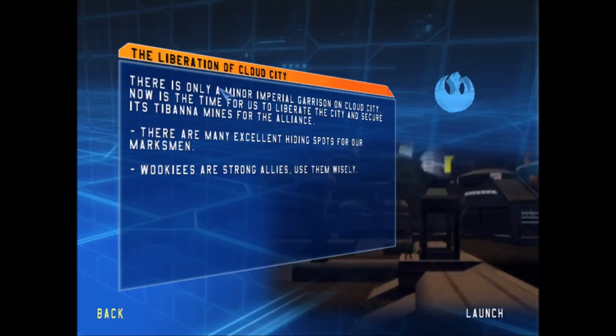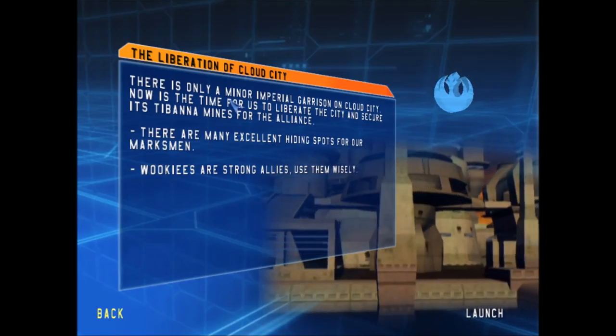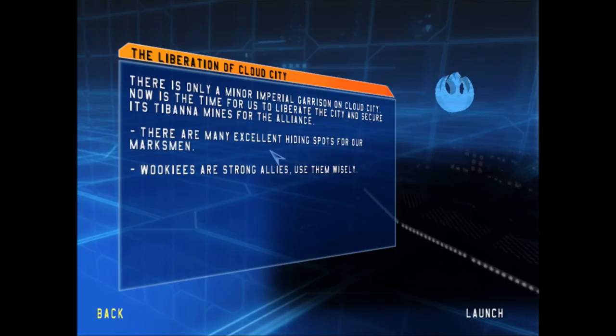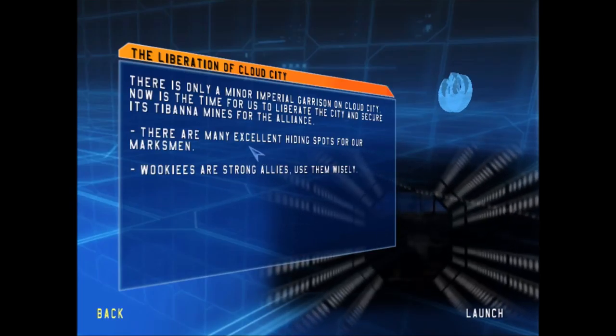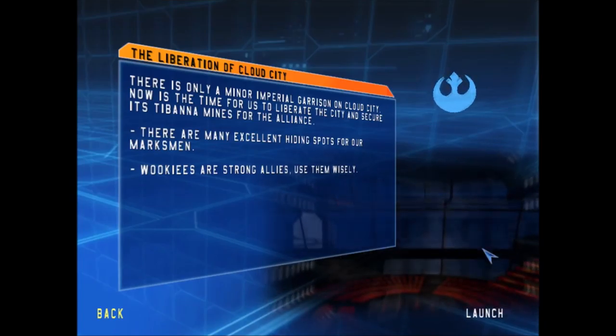Okay, the liberation of Cloud City. There is only a minor imperial garrison on Cloud City. Now is the time for us to liberate the city and secure its Tibanna gas mines for the Alliance. There are many excellent hiding spots for our marksmen and Wookiees are strong allies, and I should use them wisely.